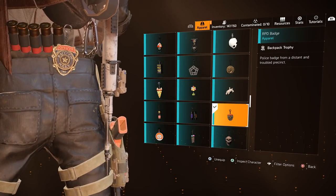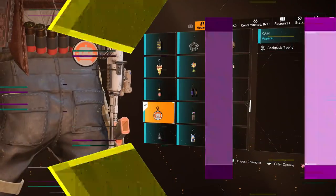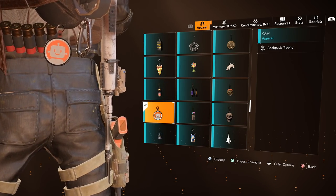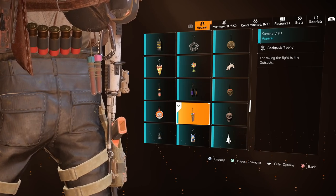The RPD Badge was part of the Resident Evil Apparel Event and is no longer available. The SAM Trophy was a reward in the old Ubisoft Club — since this has now changed to Ubisoft Connect, the trophy became unavailable. The Sample Vials can be found towards the end of the Roosevelt Island Stronghold.